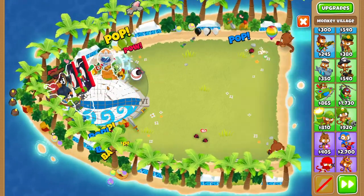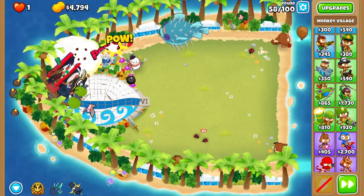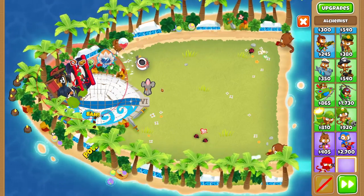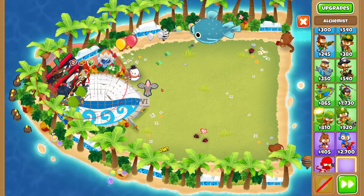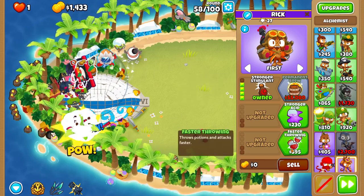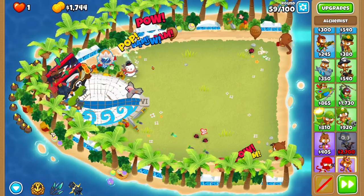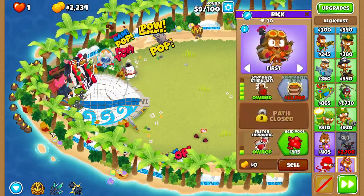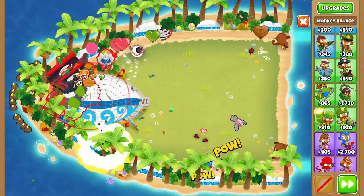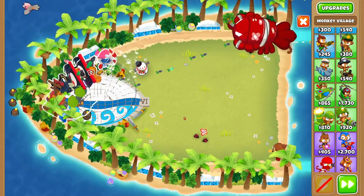Now that we have the ice monkey down, you can see we can fit a village in a ton of places. You do want it to affect the whole pool, but most importantly we want to get our alchemist as close to the pirate lord as possible so it prioritizes a stronger stim on the pirate lord. We're gonna make the alchemist a 4-0-1 because we're gonna have so many subs to buff — that's a huge damage increase to our pirate lord.